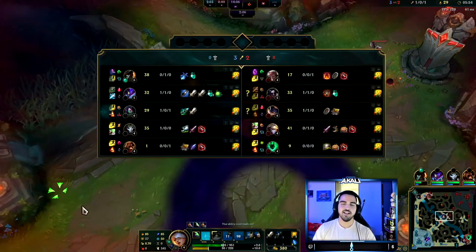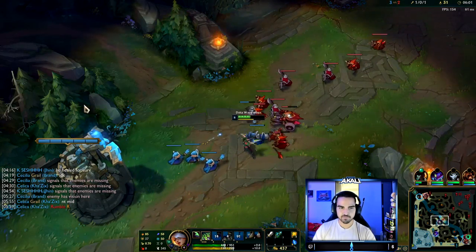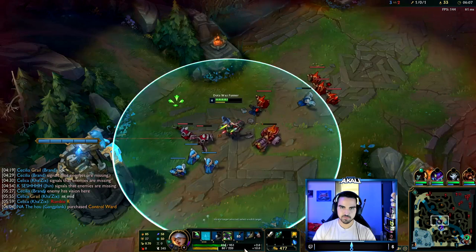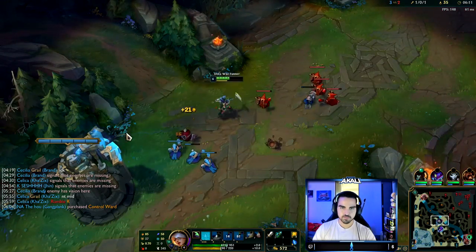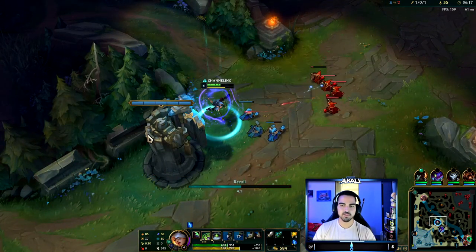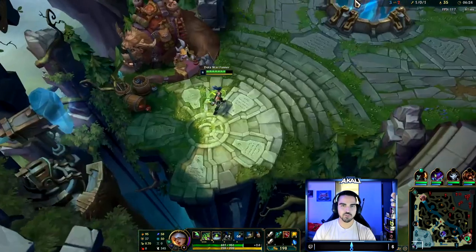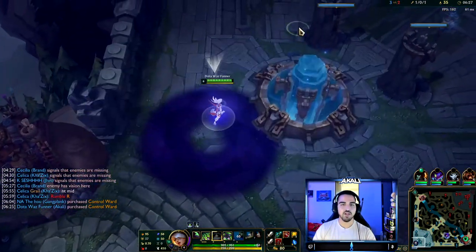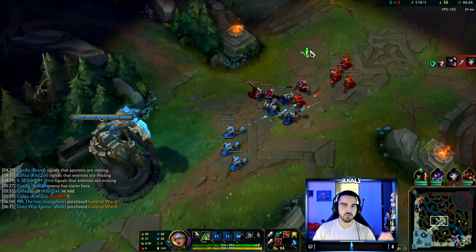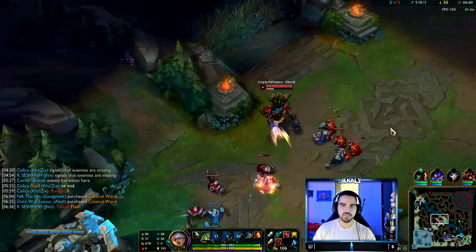He's got everything he needs to live — that wonder-nullifying orb. I could probably just recall and let it be. It's going to push into the tower. This is something you usually don't do as a mid laner — you do this as a top laner — but if the wave is in a really good spot right under your tower, you can just keep the wave there. Now I'll have items. The risk versus reward was good there.